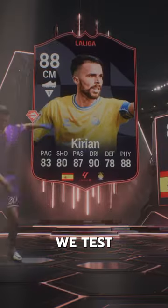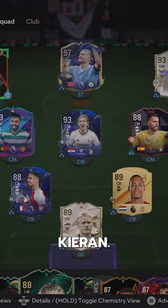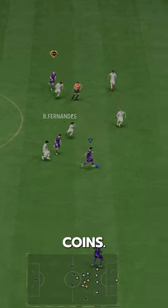Welcome to Baller or Bust, where we test FIFA cards so you don't have to. We've got LaLiga Player of the Month, Kyrian. We acquired him via SBC for 85,000 coins.